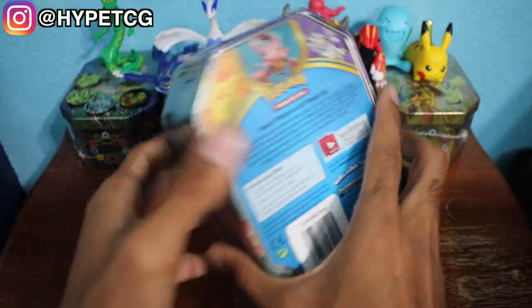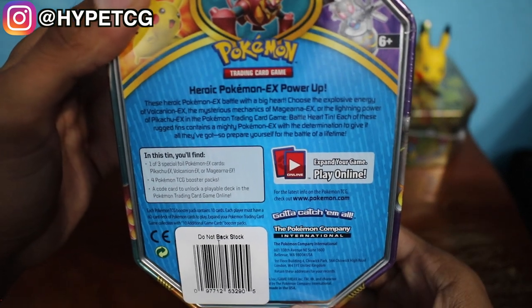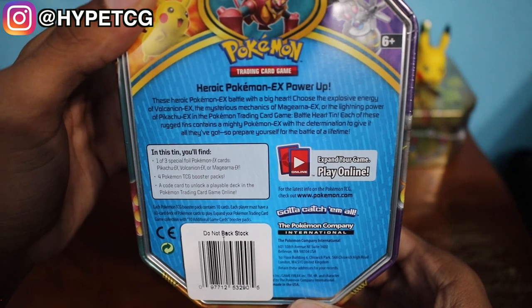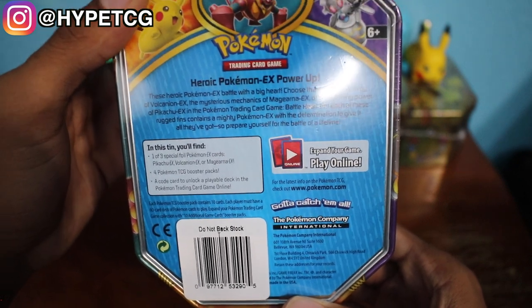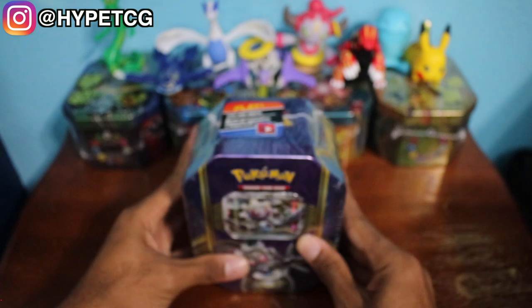But this is it right here, you guys. Go ahead and take a quick look at the back to see what you will get. So it looks like we'll get one of three special foil Pokemon EX cards featuring Pikachu EX, Vulcanion EX, or Magearna EX. Obviously we will be getting the Magearna EX. You'll also get four Pokemon TCG booster packs and a code for a playable deck for the online TCG game.